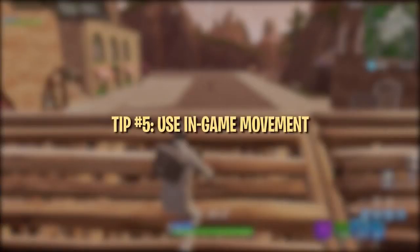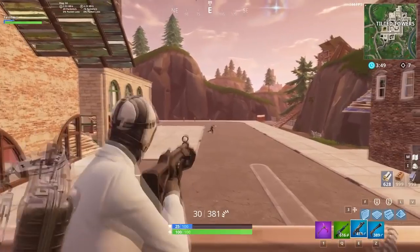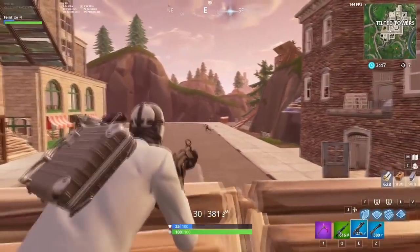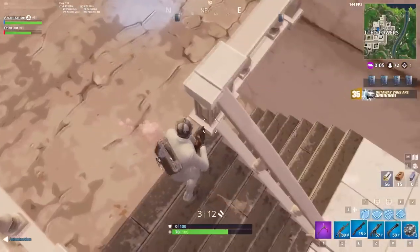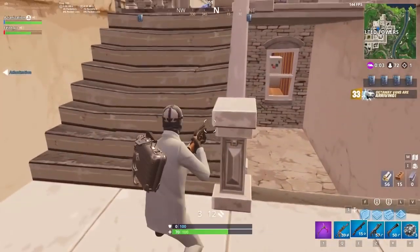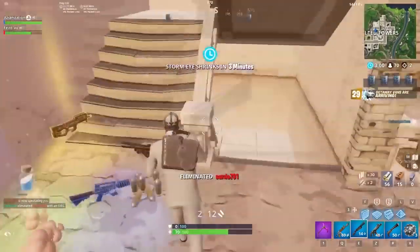Using your movement to help you aim can be an effective solution for making slight adjustments. When aiming down sights, try strafing to help move your crosshair side to side. When running around corners and fighting in close quarters, it's helpful to keep your crosshairs at eye level. This way, if you run into an opponent or hear one coming your way, you will be ready to shoot them in the head immediately.